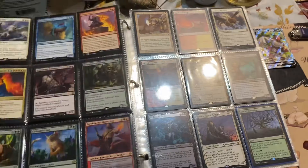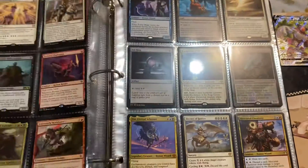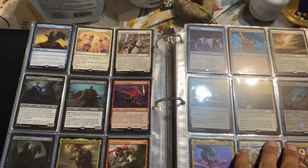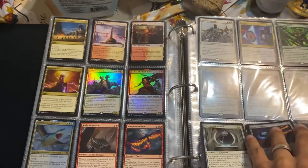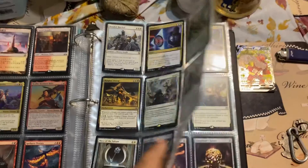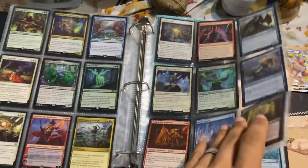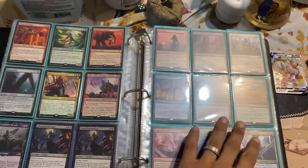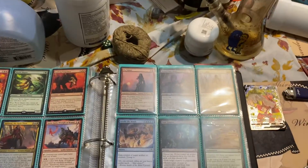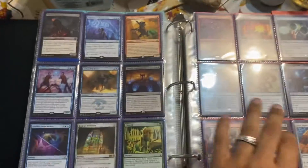Now we're going to make it to the lands — got a bunch of different cards. Hey, look at that flying shark, pretty cool. Got a lot of stuff going on over here, a bunch of different cards. Real strong rogue commander — did a lot of damage with him to a couple friends. And basically that's what we got going on.